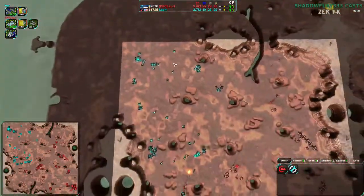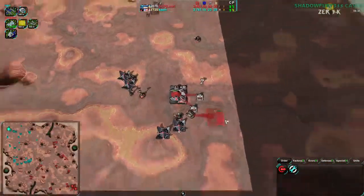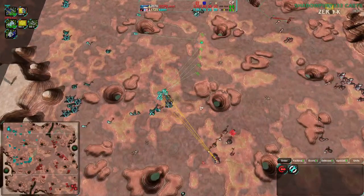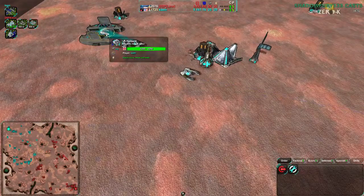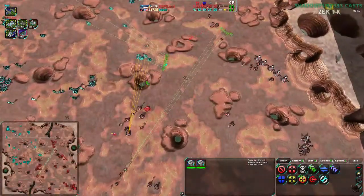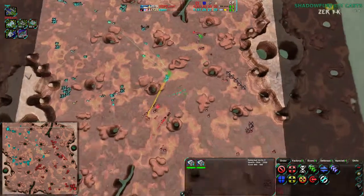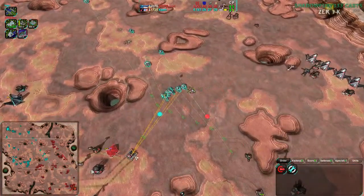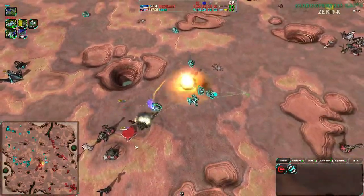Kayn is starting to pay off with a production advantage now, getting some Halberds in to tank shots from the Banisher, and the Reaper coming in afterwards while Lowry goes for an air switch. Lowry is once again ahead in army value. Kayn forgot to build units for a moment — they might want to get their queue going again. Once production flows, the Maces do tank out the Banisher's shots and kill it off.